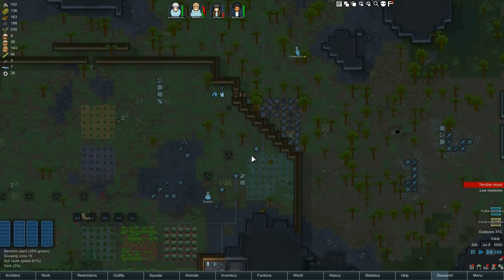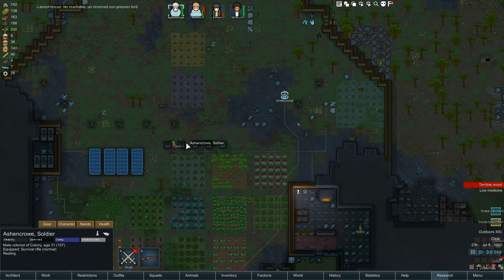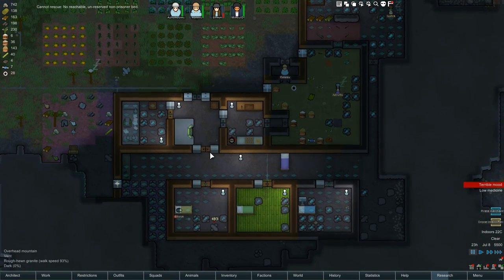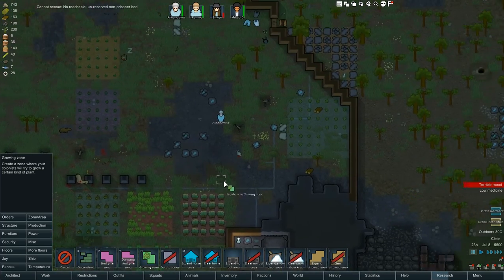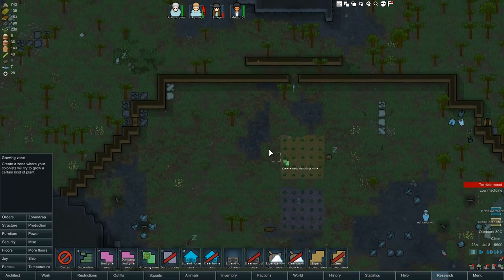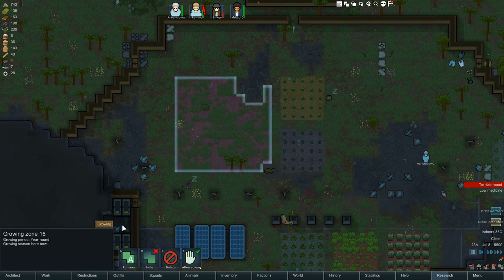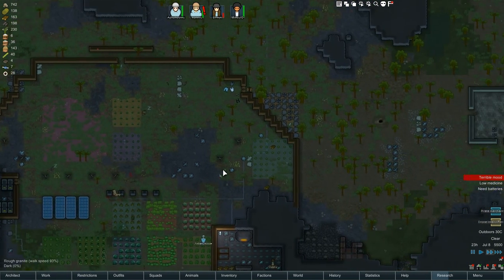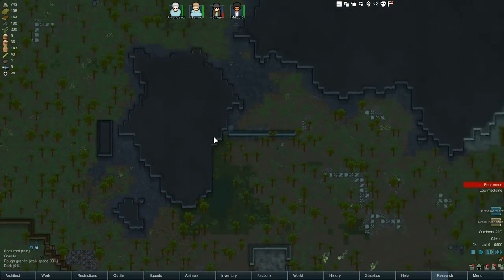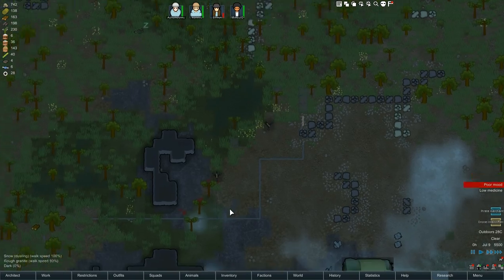We need to rescue the alpaca but there's no reserved bed. We need a proper bed but I don't have the materials for it — so we should probably be growing cotton. I'm going to grow a big area of cotton. Or devil strand — devil strand is worth more money but probably takes longer to grow. We've now got two of our four turrets built. Good work, people.